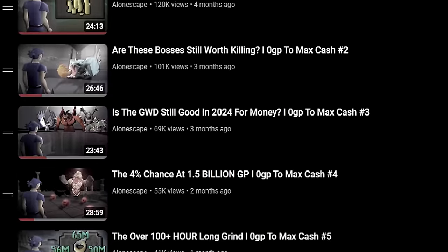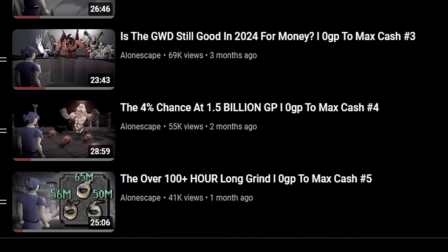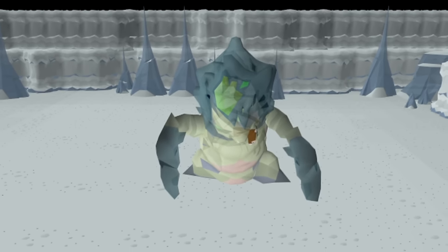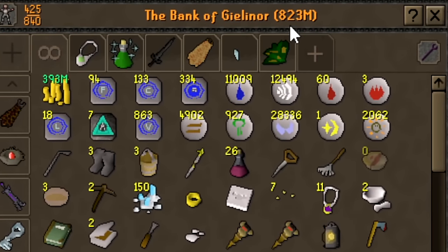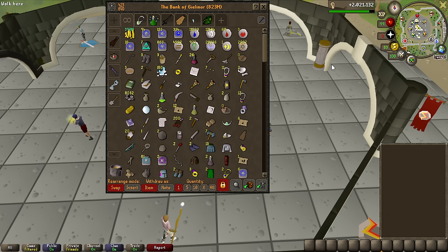For the past few episodes in the Gary Penny journey, we have been locking ourselves into one or two big grinds at a time. But today we are going to try a bunch of different moneymakers, starting with the Phantom Muspah, which is making a return from episode 1 and for a very good reason. Starting off this episode with a bank of 823 million, let's go ahead and gear up for the Phantom Muspah.